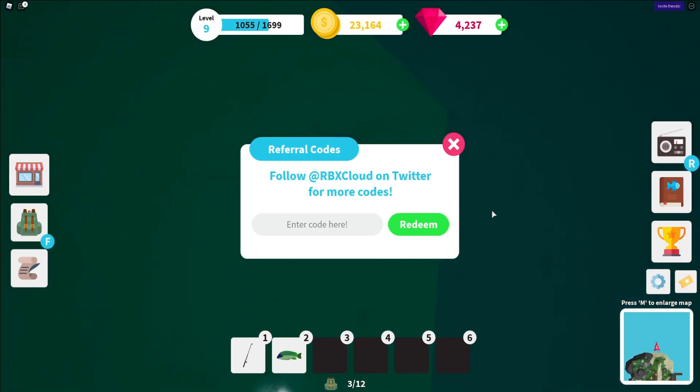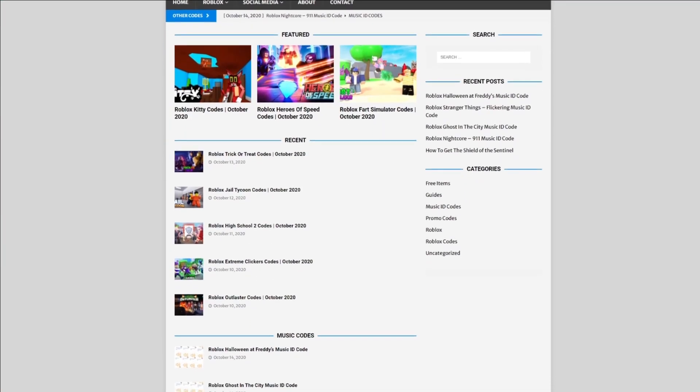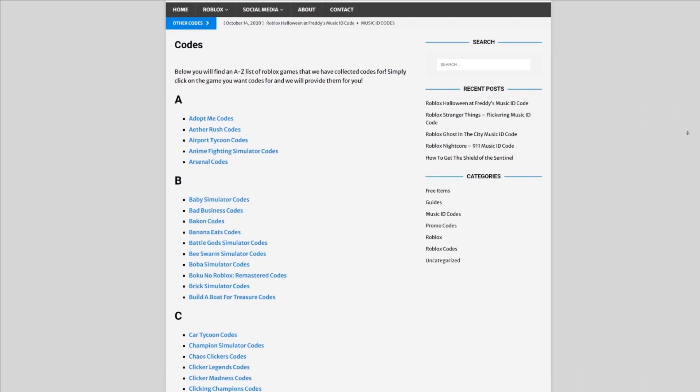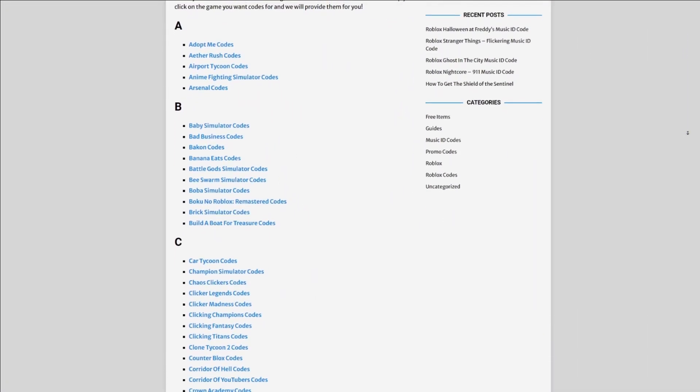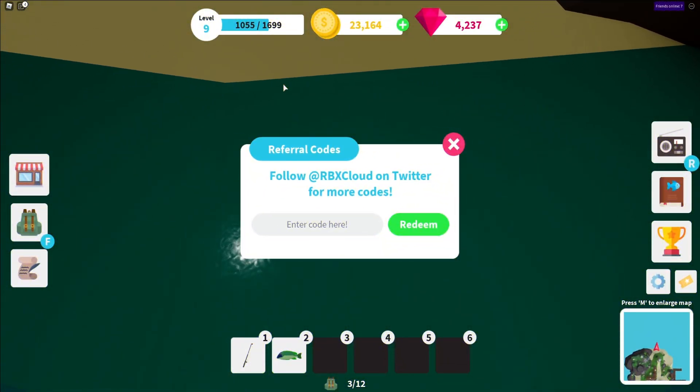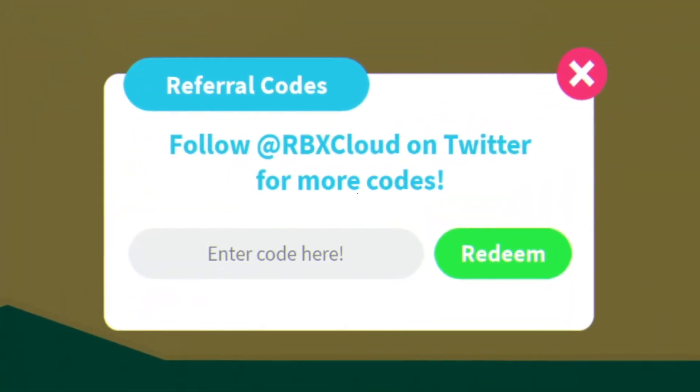Are you guys fed up of watching each video for Roblox codes? I have a solution for that — it's rbxcodes.com. On the website you can find game codes, music codes, and guides. There's tons of stuff in there that you guys have to check out. Overall we list codes for over 300 Roblox games, so if you need a code for a game it will be there.